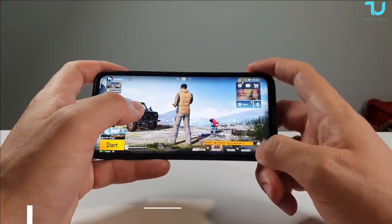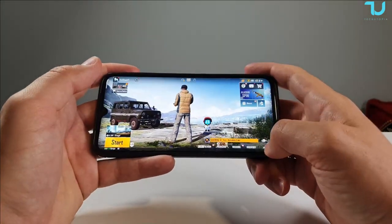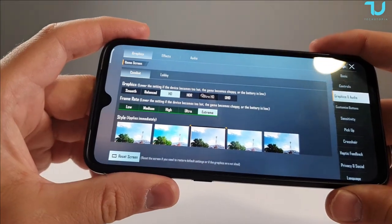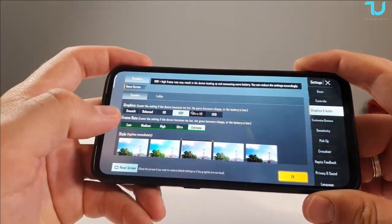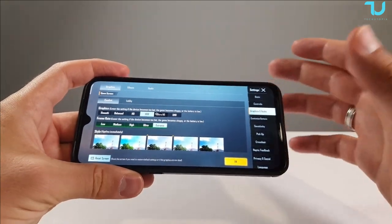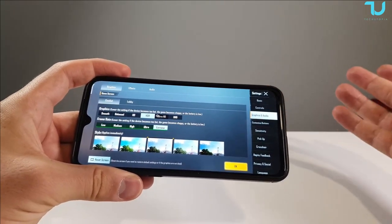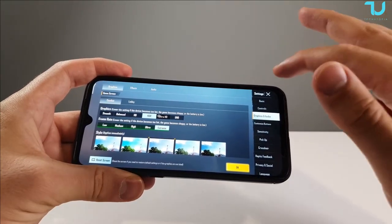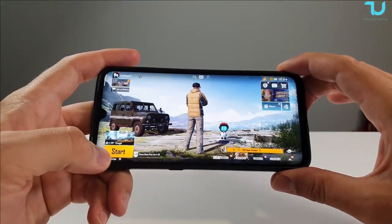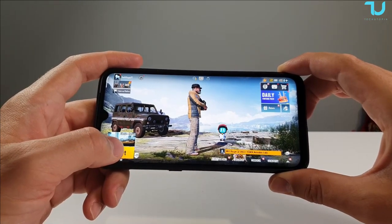The Snapdragon 855 is where this phone wins against other budget and mid-range phones. For a $200 phone, you get extreme frame rate graphics — you can even go to HDR — which is not possible with any other phone selling under $250-$300. Under that price tag, all low-end and mid-range phones will not give you these graphics levels. Let's try to play some of these games — I hope this video will be under 10 minutes.